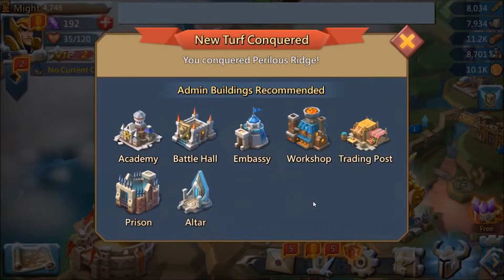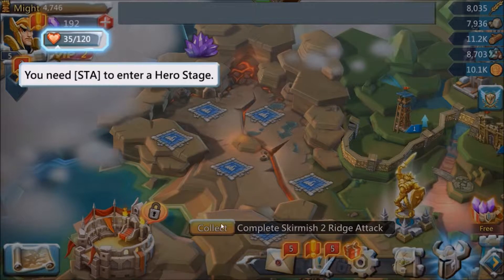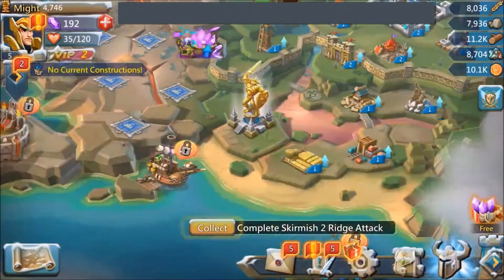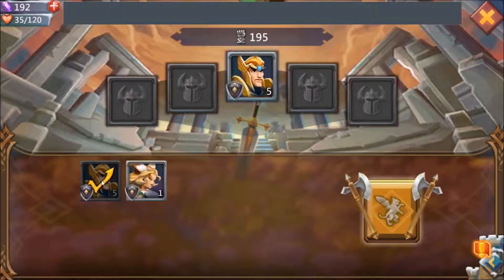We start our game off. We did skirmish number two and that's going to unlock our hero stage building. We click on the hero stage building and we have two heroes to start out with: Death Archer and Wesley.